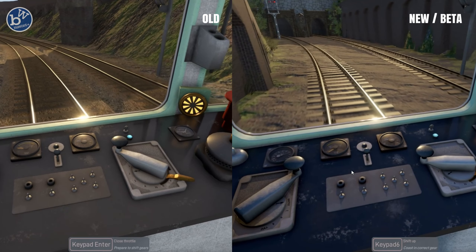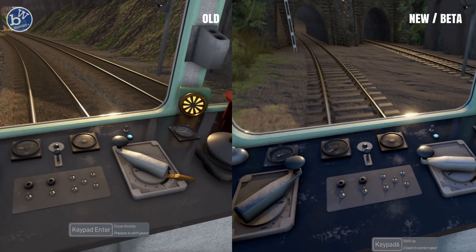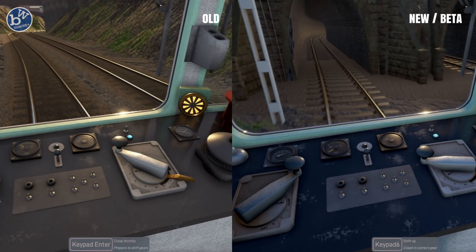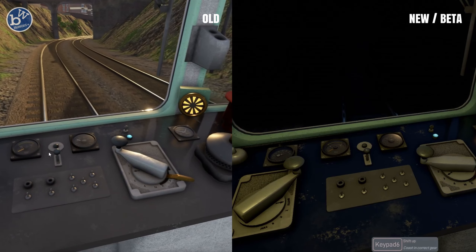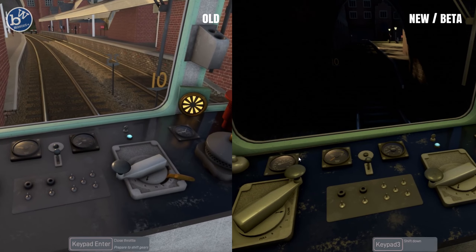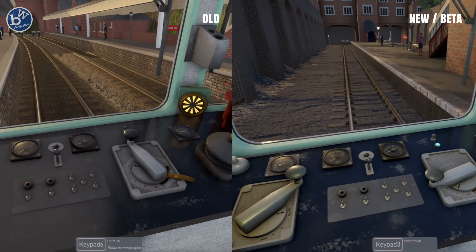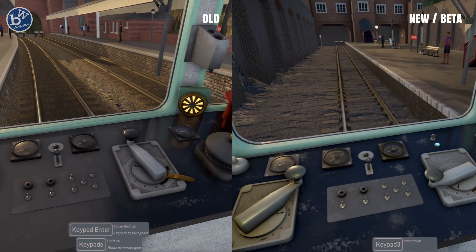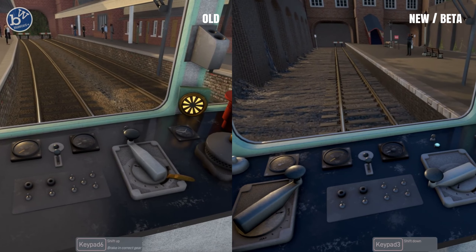Now this is a big big difference — there does need to be a big big update here. You'll notice in a second it goes black: the train doesn't have exterior lights yet. Look at the station on the left — it's angled leftwards. On the right it's straight, so there was a big update done here.